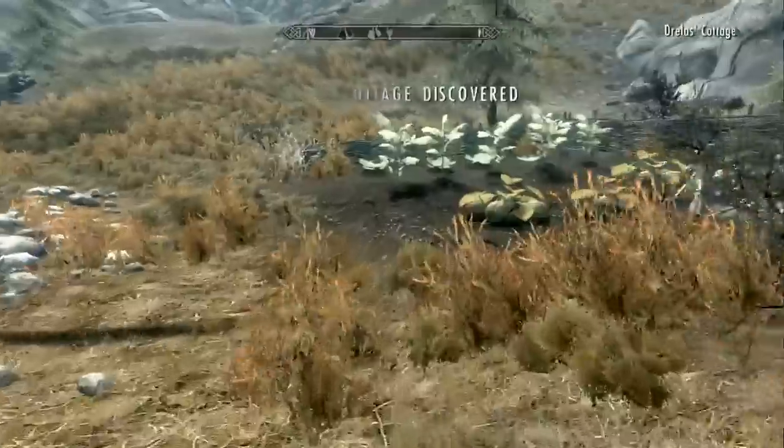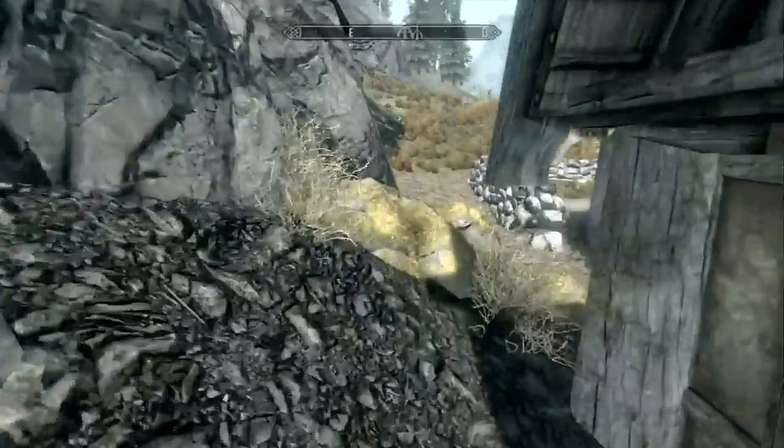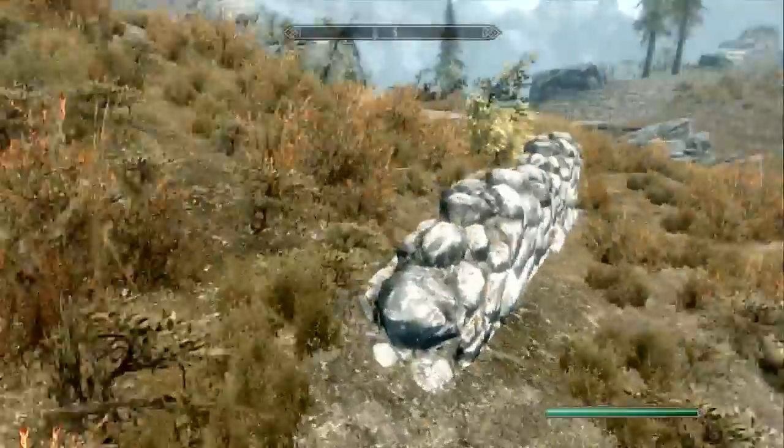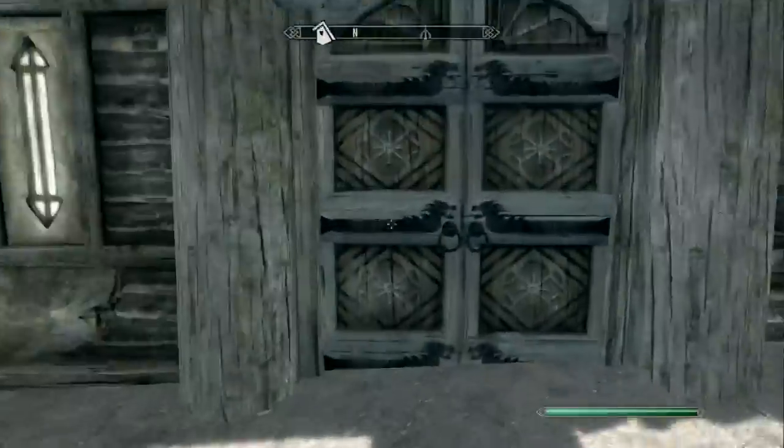Drella's Cottage — alright, so we got a farm, just gotta search if there's any secrets, because you can never be too sure given Skyrim's history. Let's enter Drella's Cottage. Usually what could happen is there's just dead bodies all over the place — that seems to happen a lot in Skyrim.